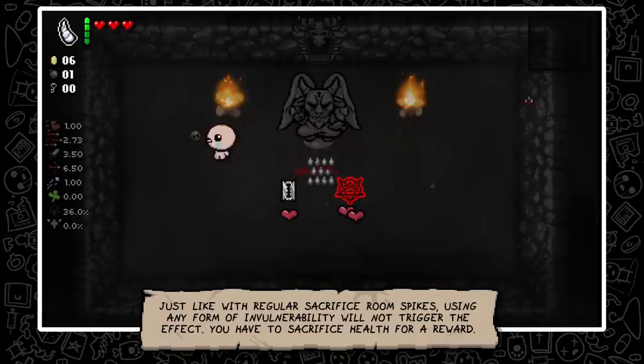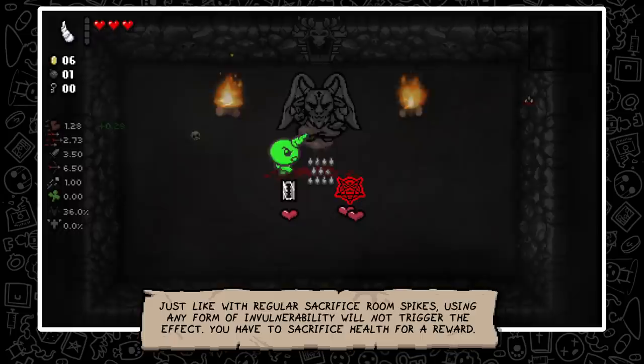Just like with regular Sacrifice Room spikes, using any form of invulnerability will not trigger the effect. You have to sacrifice health to get a reward.